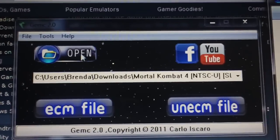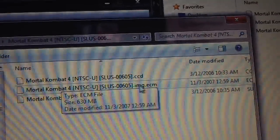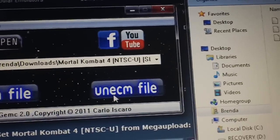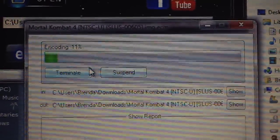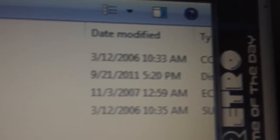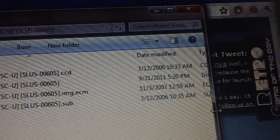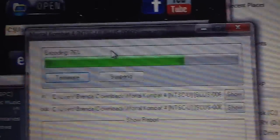Open up the GEMC file and you'll see this screen. Click Open and go into the folder where you extracted the PSX game, then select the ECM file. Double-click that to select it and it will show in here — download slash Mortal Kombat 4. Now, select Un-ECM file because you want to decompress it, not compress it. Click Un-ECM file and you'll get this screen. It will tell you it's encoding it back into an ISO image. If you look back in the Mortal Kombat folder, you'll now see a .img file — a disk image file.